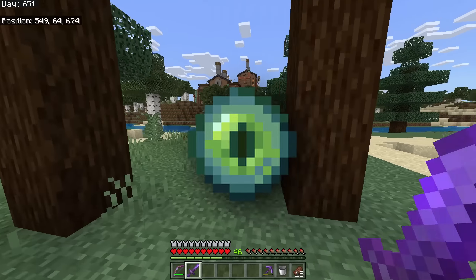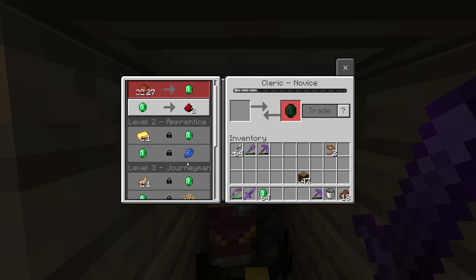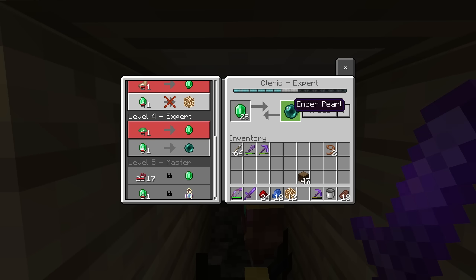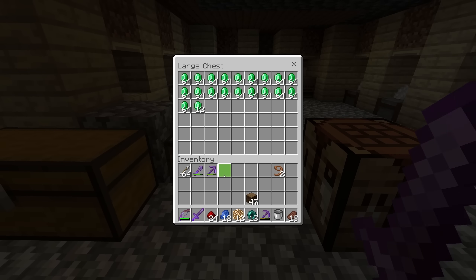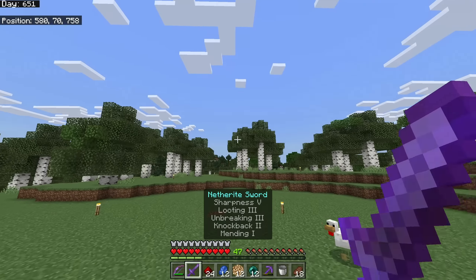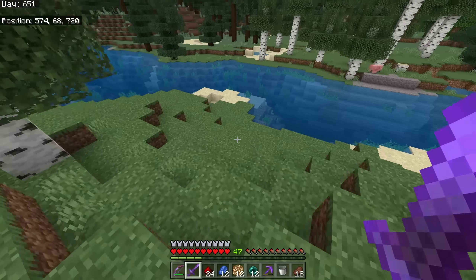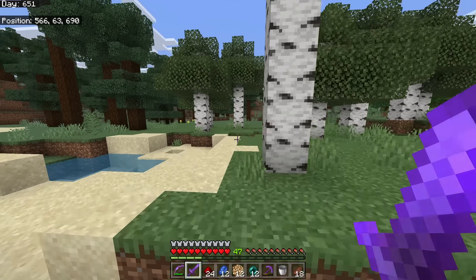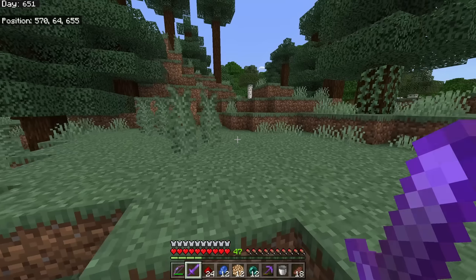In both cases we need Eyes of Ender. To make Eyes of Ender you need two ingredients: ender pearls and blaze powder. Luckily we have easy access to ender pearls via our cleric. If you don't have a cleric, you'll have to kill endermen - I suggest using a looting sword. My recommendation is a warped forest in the Nether because endermen spawn very frequently there; spend 30 minutes and you should get all you need.